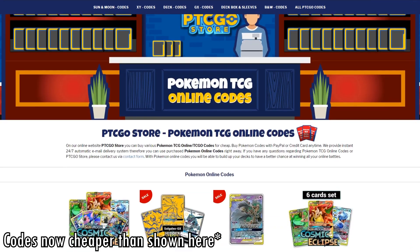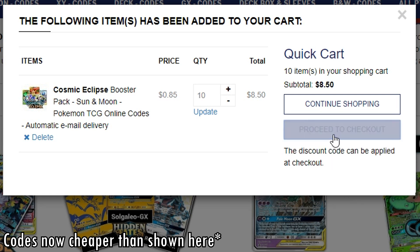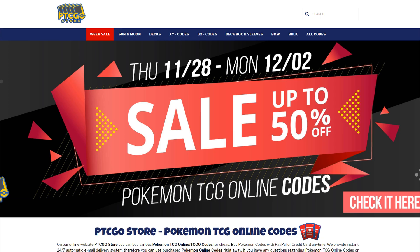If you're looking to purchase codes for the new release of Cosmic Eclipse, be sure to check out ptcgostore.com for codes at a really good price. They have a sale of up to 50% off your online orders. This goes from Thursday the 28th of November up to the 2nd of December. And you can still apply the FTW code on top for an extra 5% off. Be sure to check them out.